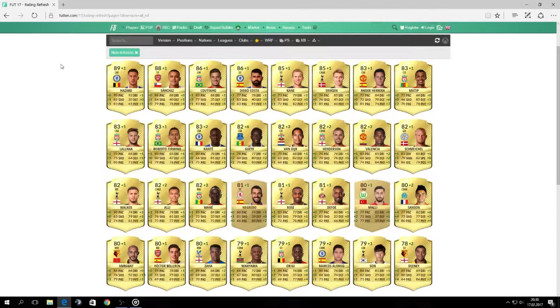Then there is a player who got plus six and it's Gueye from Everton. This player I am quite interested in — maybe I can buy him and try him on the field. But surprisingly he is still a common card, which is quite a surprise for me, because I thought that when you have an 82 rated card most of the time it's a shiny, rare one. But I'll leave that decision to EA.